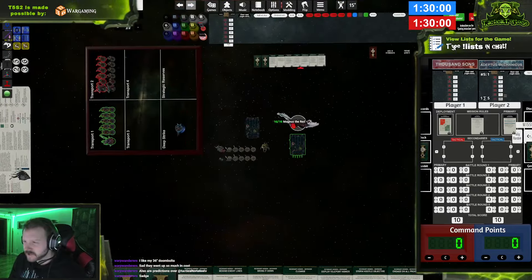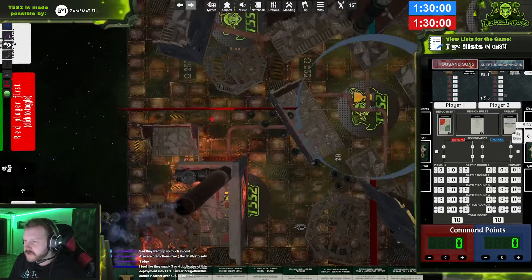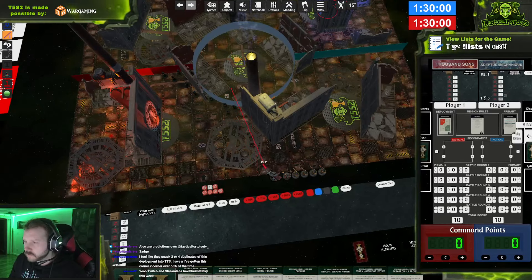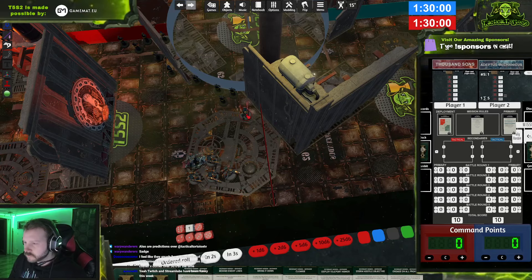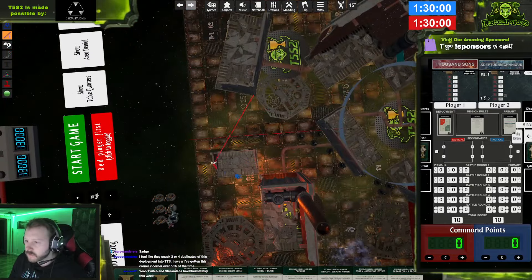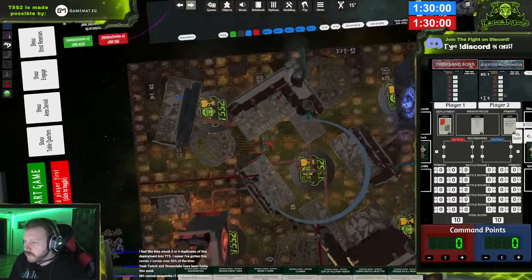I'll place down the Infernal Masters unit. There's a little bit of danger. Can the Mysterious Guardian Deep Strike first turn, or does he have to start on the table? It just says Deep Strike at the end of the turn — if he doesn't start on the battlefield he can't come in the first turn because he's in reserve. But he can pick up and go into reserve, then jump back down.